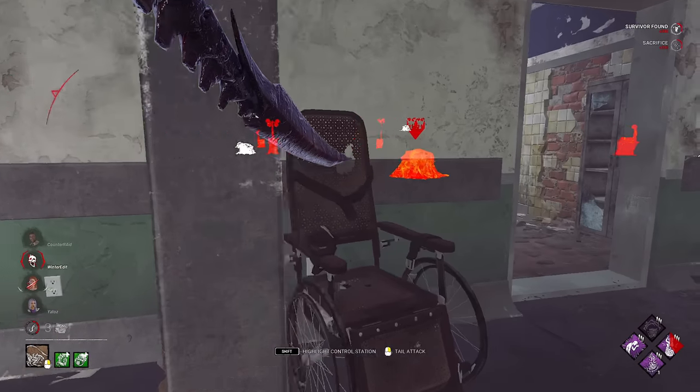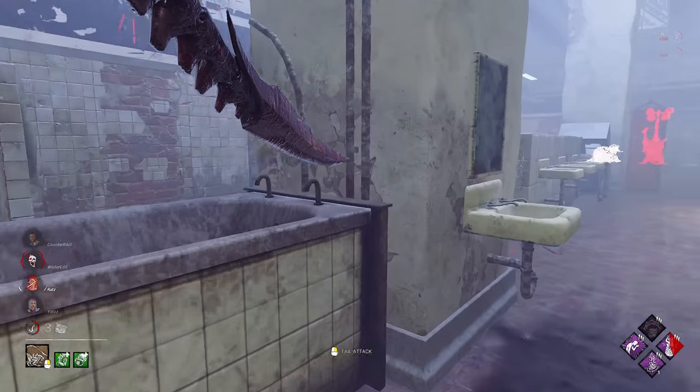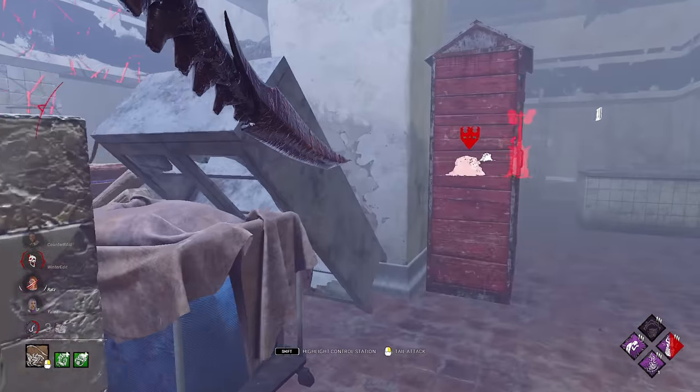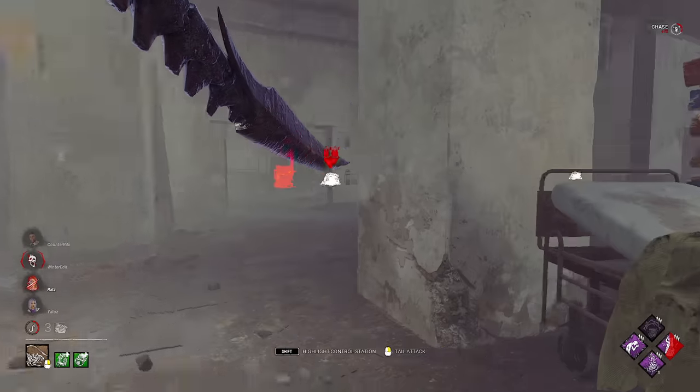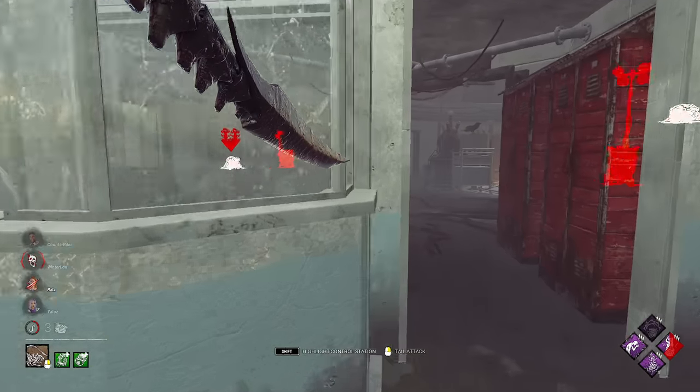You might be noticing a bit of a theme — it's starting to get into a pattern: down, hook, tunnel, down, hook, tunnel. We find Nancy, but she's taking chase in a really strong area for the survivors, so I elect not to commit to that.